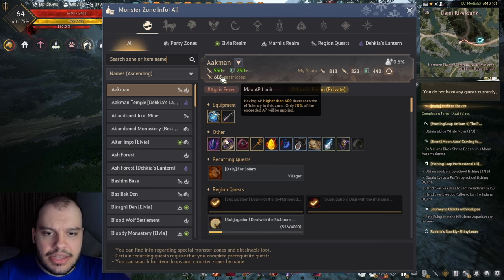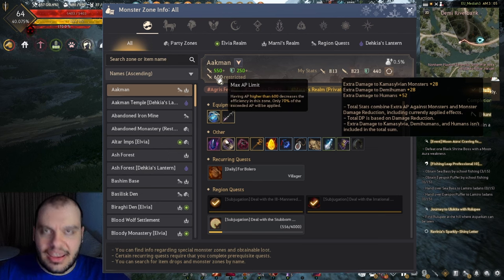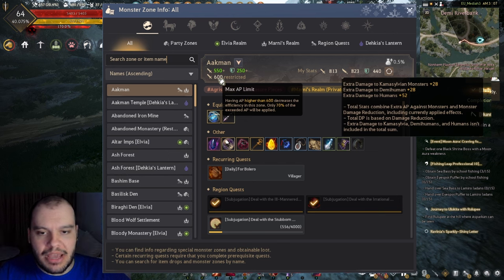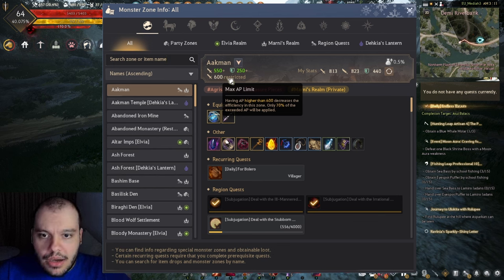Every single spot in the game has a restriction after a certain AP amount. In my case I'm 823 AP, so I'm well past this cap. The key point: after 600, only 70% of exceeded AP will be applied. So with 823 AP that's 223 over the cap - out of that 223, only 70% counts as damage, meaning roughly 150-160 AP instead of the full 223.